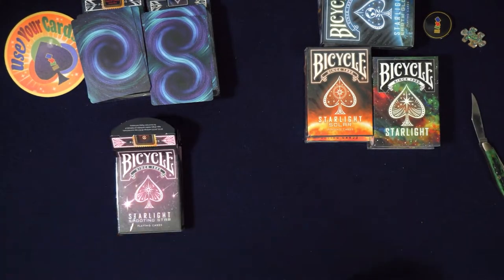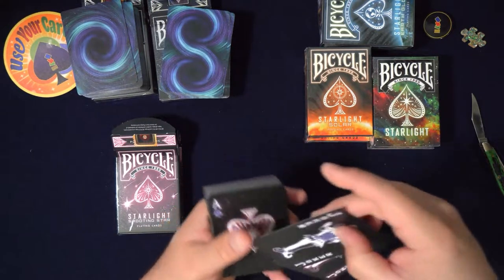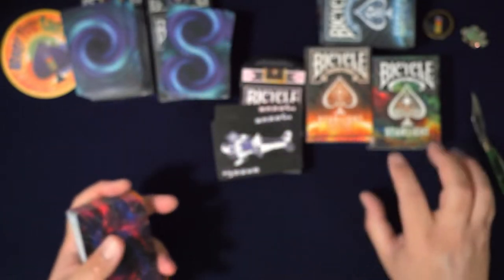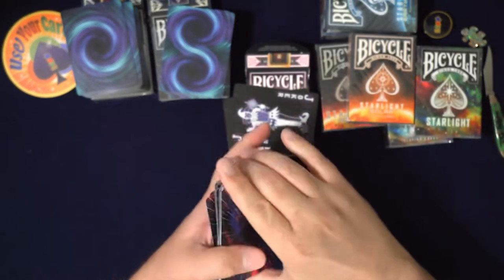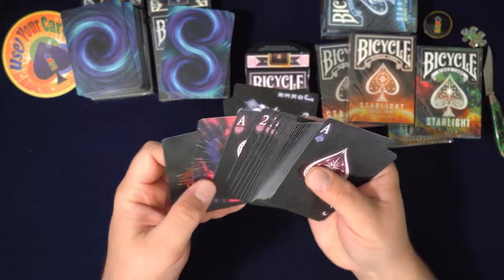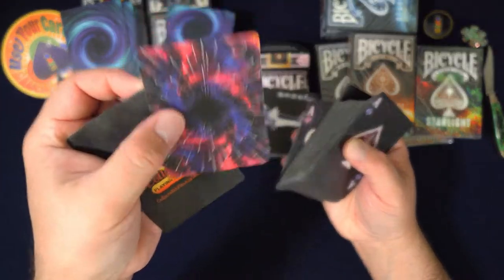I don't know the order in which these were printed. This one's called Shooting Star, the other one was Black Hole, and then Stargazer. The cellophane on this doesn't feel too bueno - not too good. We have similar jokers in pink. We have another star design and this one's called Shooting Star. Look at that back design - that's pretty cool. I know this is going to look good when I do a dribble.